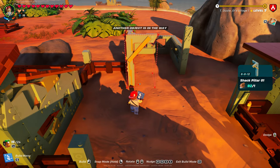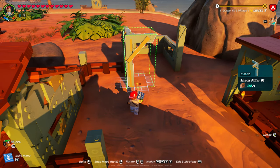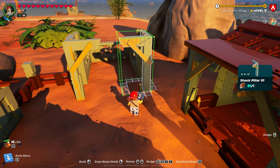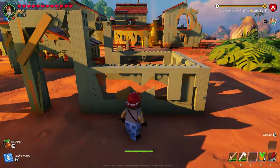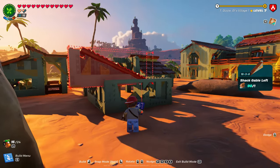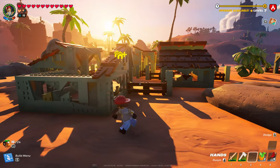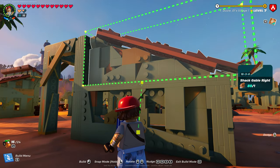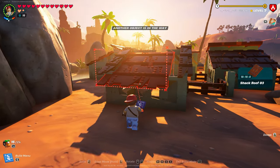Go into building parts, supports, shack pillar. You could use other options, but I think it looks best with this, to be honest. Now you've got those in — let's work on the roof. Shack gable left, which is, depending which way you're facing, could be the right. Then this is going to be a full piece of shack roof number three — just snap it in.